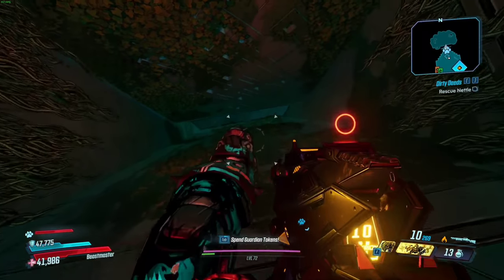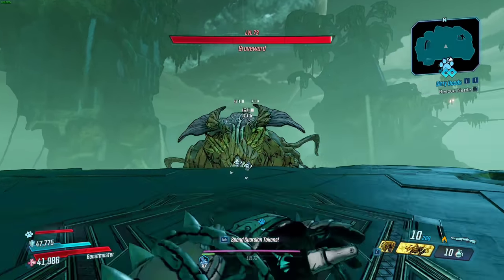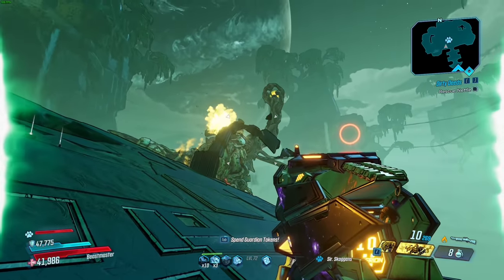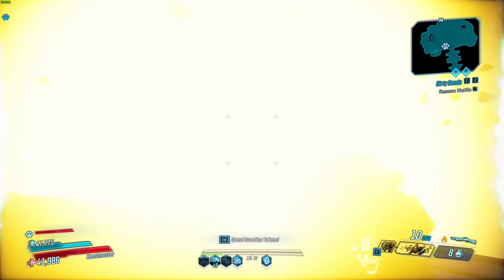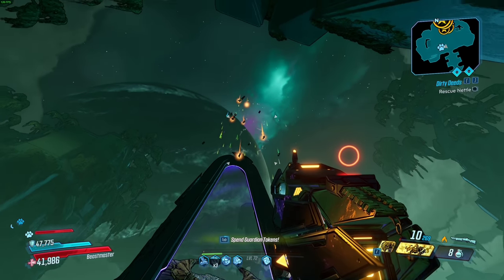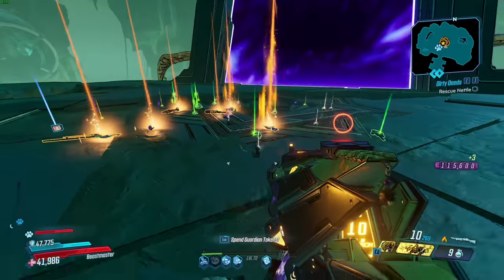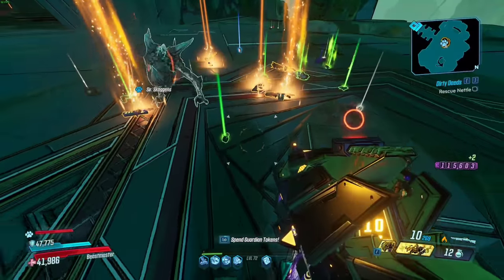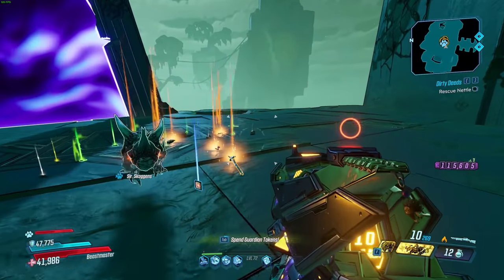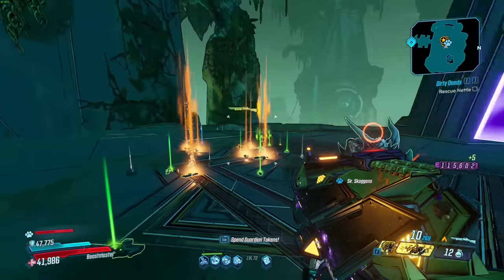Now we're at Graveward again with the Schluter Relic equipped, still on Mayhem 0, and we're going to see if this gives us any more Legendaries. Our first kill without the relic got zero Legendaries. With the Schluter equipped, we got 6 Legendaries on Mayhem 0.